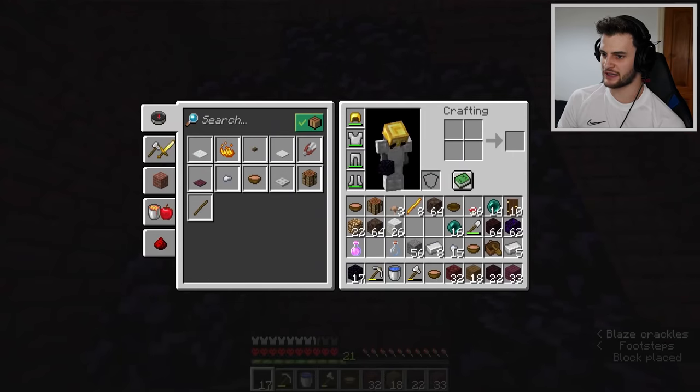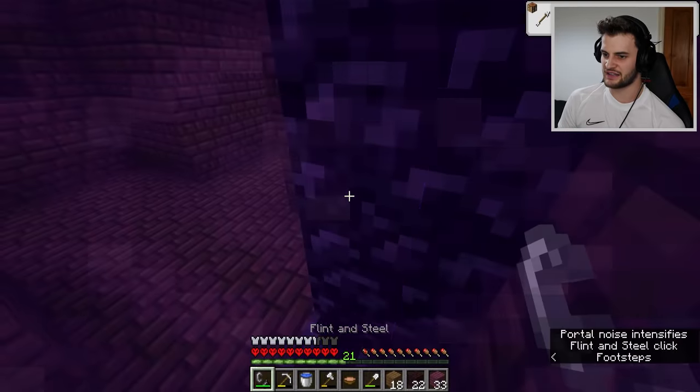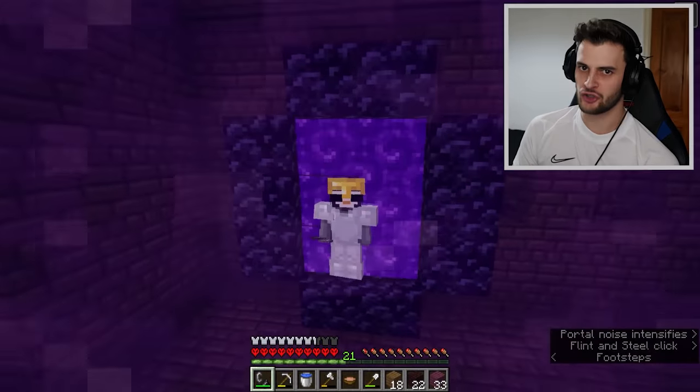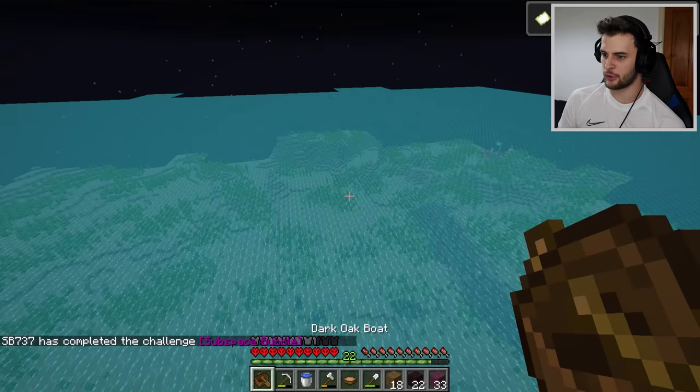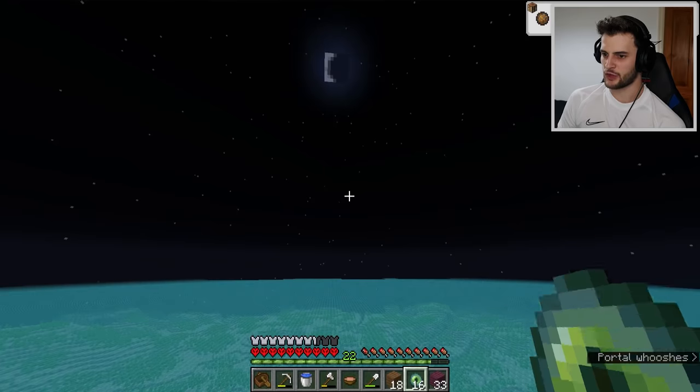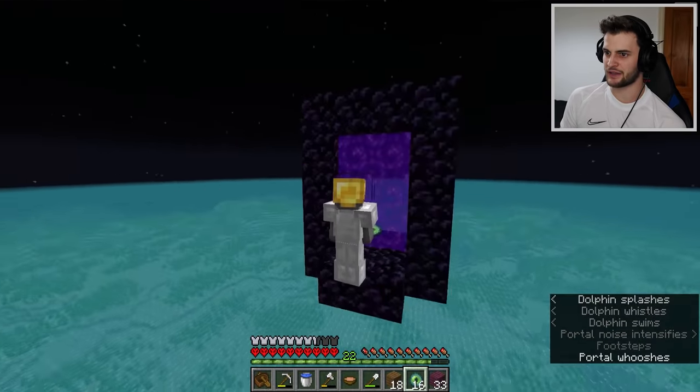I've just realized we have absolutely no fire charges, so we're going to have to get some flint. Now we can light it. We know we're going to end up somewhere in the water — got my old subspace bubble thing. I'm going to get my boat out. Let's make some Eyes of Ender — which way are we headed?